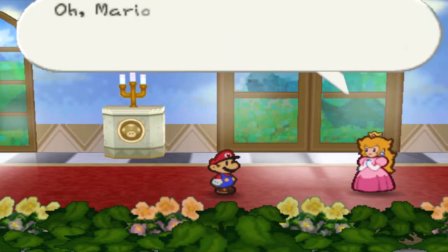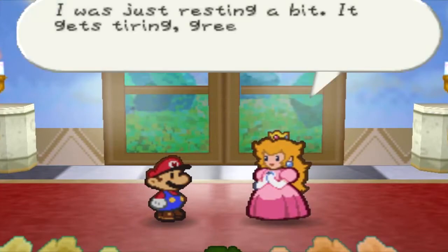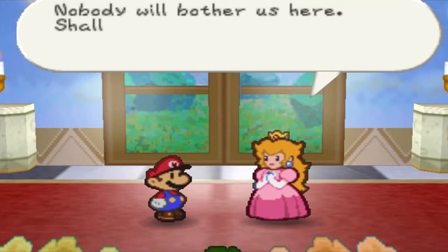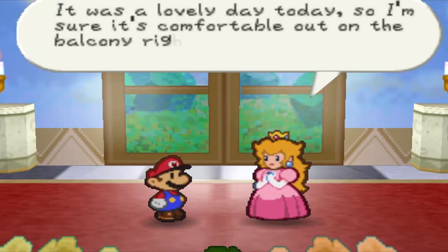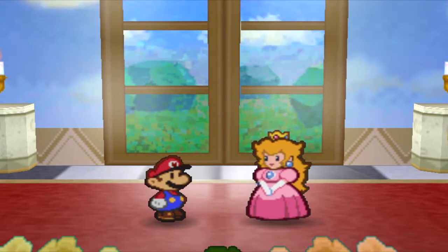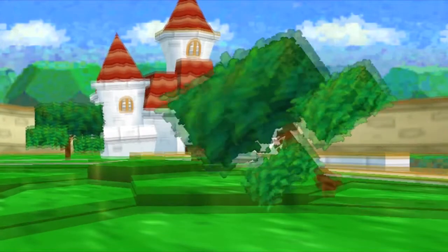Hello, Peach. Oh, Mario — you came to the party to see me? You're so sweet. I was just resting a bit — it gets tiring greeting all those guests out there. Nobody will bother us here. Should we relax and chat, just the two of us? It was a lovely day — I'm sure it's comfortable right on the balcony. Would you accompany me, Mario? Who didn't see this coming? This is something that's happened before.